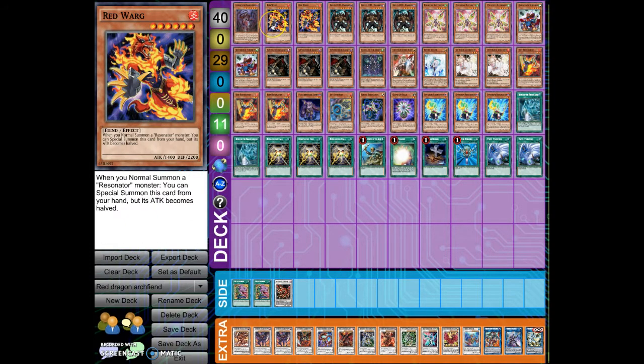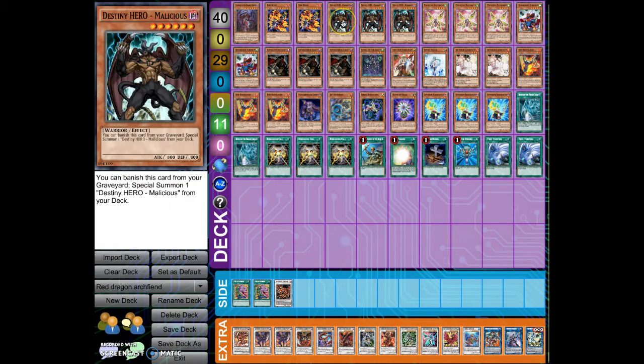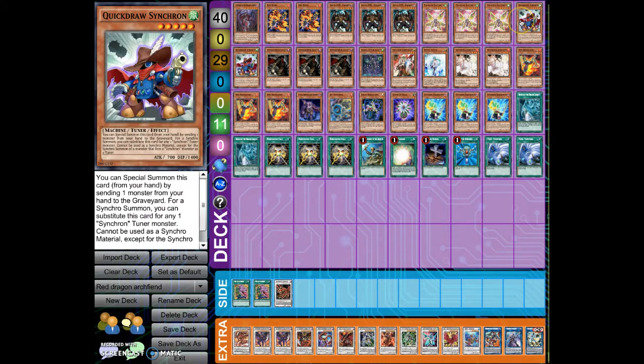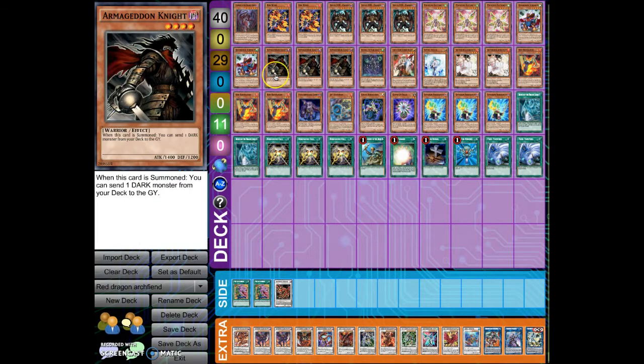One Destrudo, double Red Warg, triple Malicious, triple Primitive Butterfly, double Quickdraw Synchron, triple Armageddon Knight.